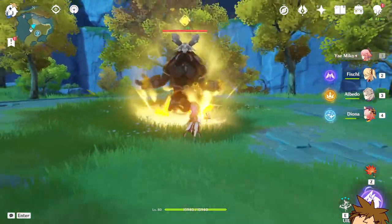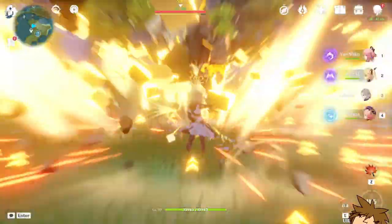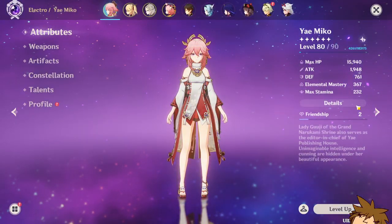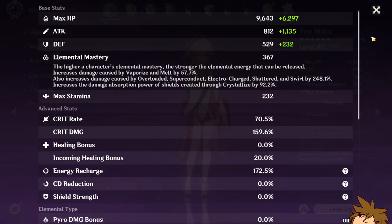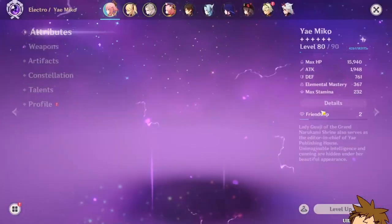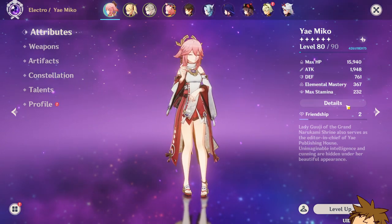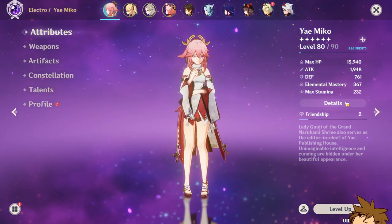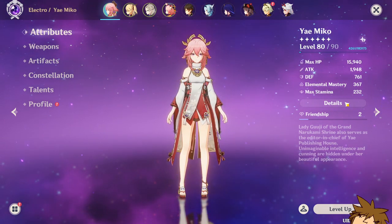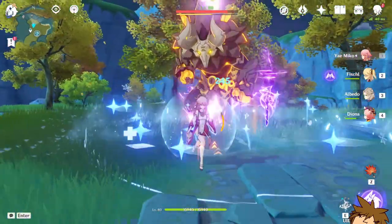What we want to do is use Albedo's burst first, then Diona's burst. I want to check — we have 367 elemental mastery, and I'm pretty sure I got Diona's buff, which is pretty nice. That is quite the boost. If my math is correct we get around a 55% boost — 100 EM is 15%, 200 is 30%, 300 is 45%, so maybe around 55% here.